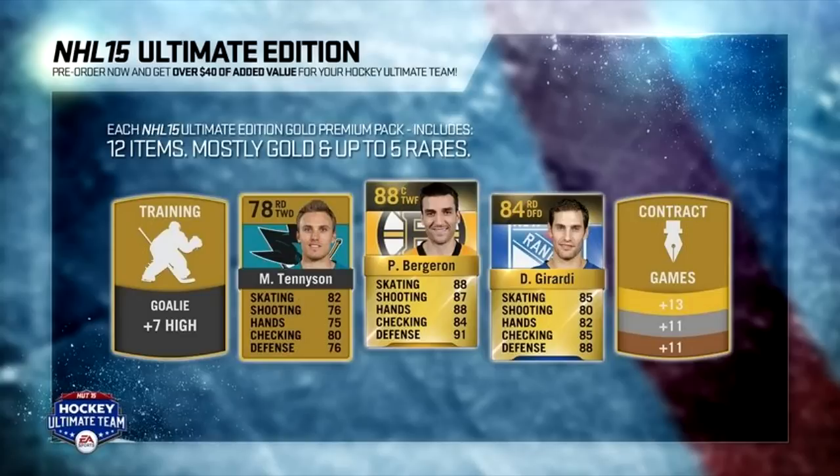Each Ultimate Edition pack contains 12 items of mostly gold and up to 5 rares. To claim your packs, go to your collection in the Hockey Ultimate Team main hub, and select unopened packs, then choose your Ultimate Edition packs. You will receive 2 packs every week for 25 weeks.